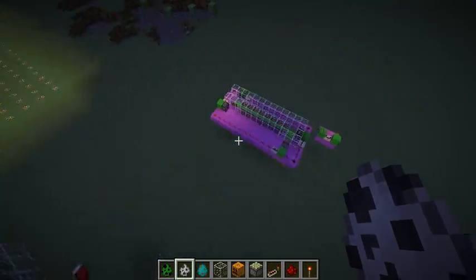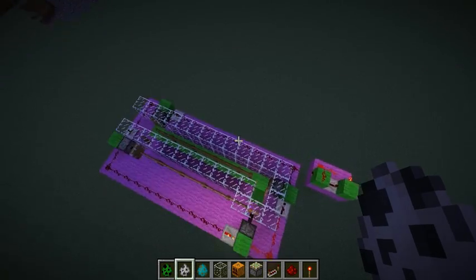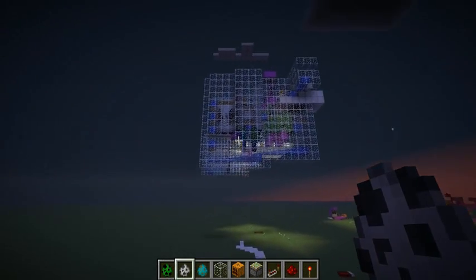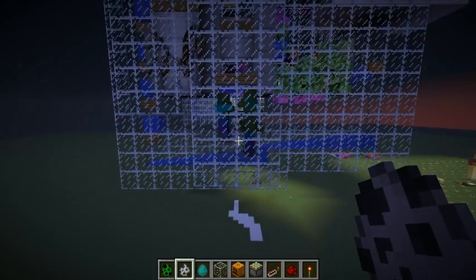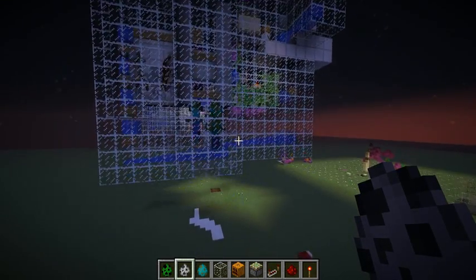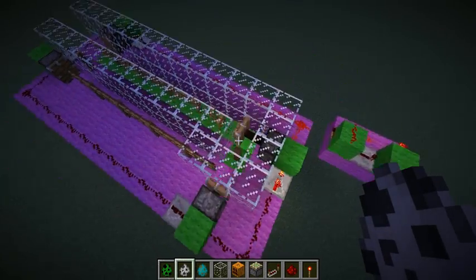So like I said, this thing can get a little overloaded. I've started to come up with a system to regulate the speed at which mobs go through the system. It works really well, and if you don't care about a creeper occasionally winding up in the zombie pen, then this thing is fine as-is. But if you want it to be perfect, you need to set up a system like this.